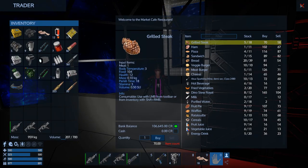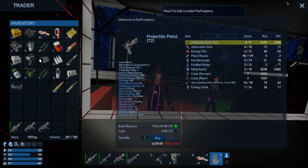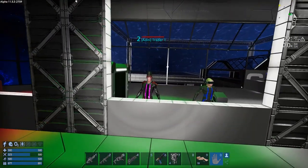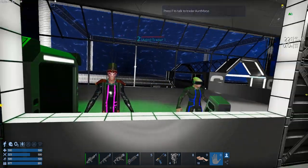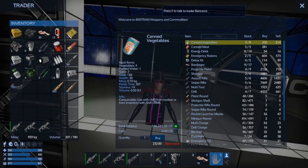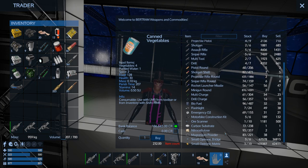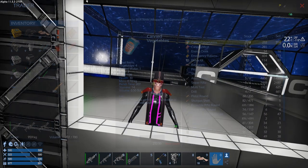The traders here have gold listed as a trade item, but they won't sell any — they'll buy it but don't stock it. He also sells the small optronic parts for SVs. Pretty much every vendor type is represented here.